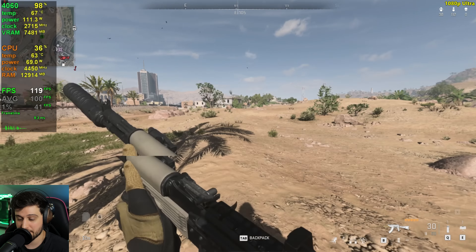Let's also do 4K with DLSS set to performance and ultra settings. Dropping into Zarkwa Hydroelectric — near the water it's already dropping into the 50s and 60s and this isn't even the most intensive water area. Zarkwa is a little more intensive than this.